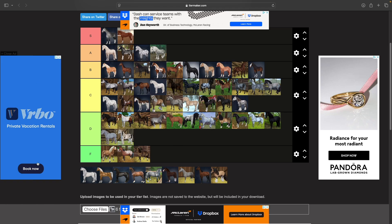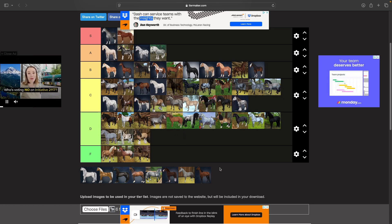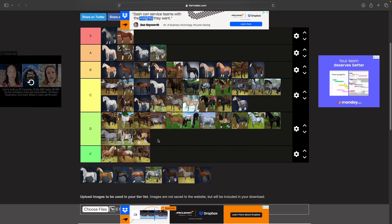Then we have the Irish Cobbs. I think they're about the same as the old Shires — just a little big and wonky for no real reason. I don't really like them, though I would love to see a newer version because I think they could be really pretty. For right now, D tier.